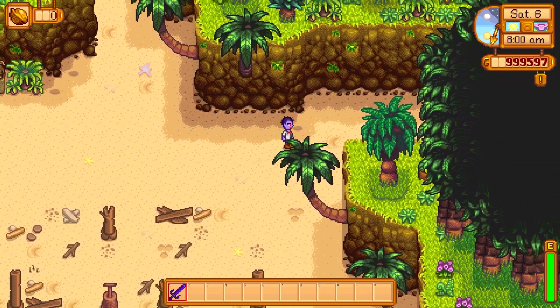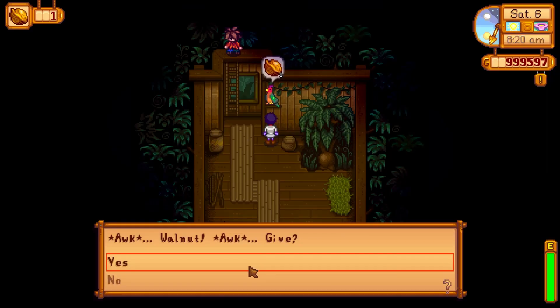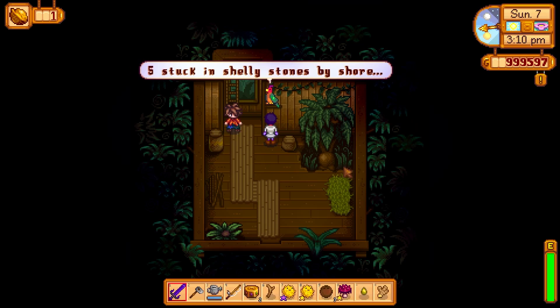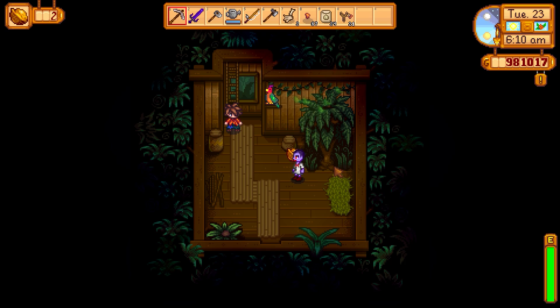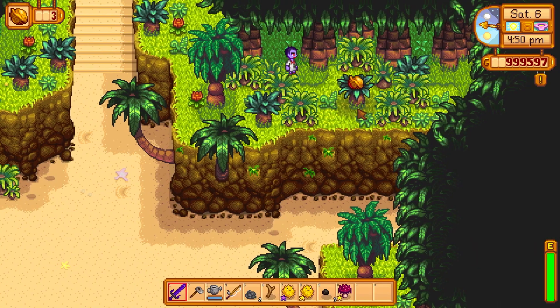From the top: go to Ginger Island and walk into the woods on the right. Take the walnut from this bush and give it to the parrot in Leo's house. This parrot gives you hints on walnuts you haven't found yet, so if you're stuck talk to him — he gives one hint every day. While you're here, hit this tree with a pickaxe to get your second walnut. To get to the next one you need to walk into the area above, then down this secret path behind this tree.